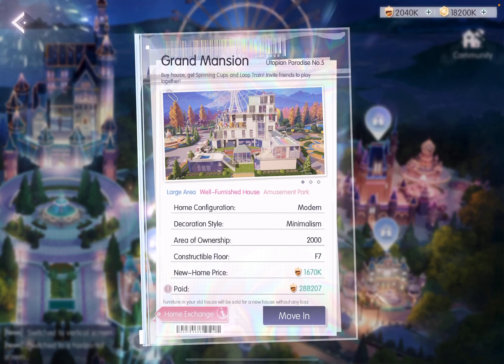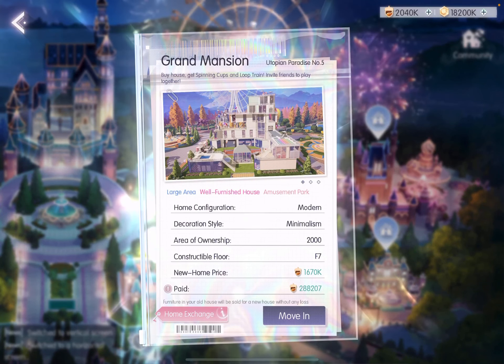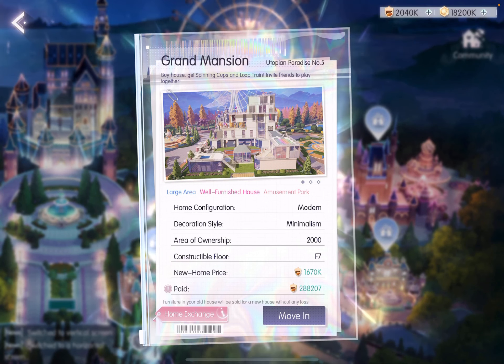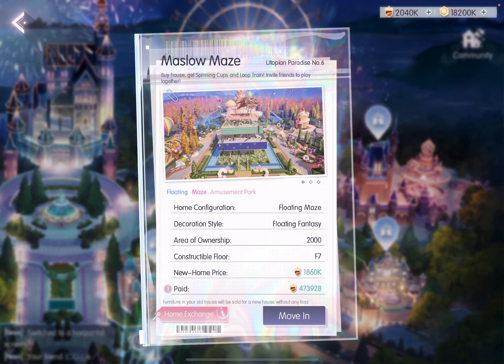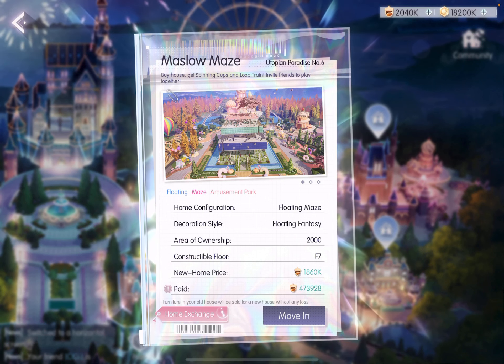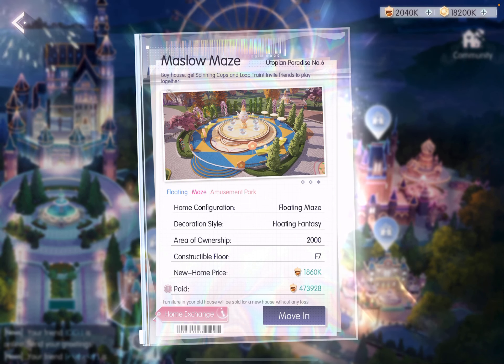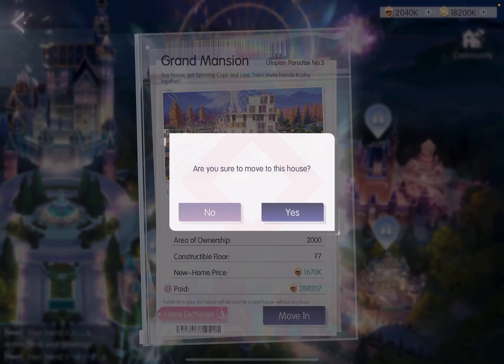This is number five — it has a grand mansion theme and costs 1,670,000 chestnuts. It also has the spinning cups and a loop train. Number six is the Maslow Maze, which also has the cups and the train and costs 1,860,000. The houses here are really not cheap compared to the other housing communities.